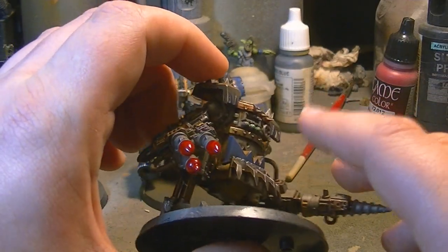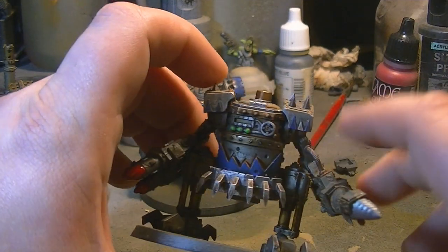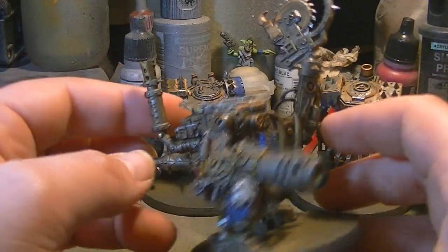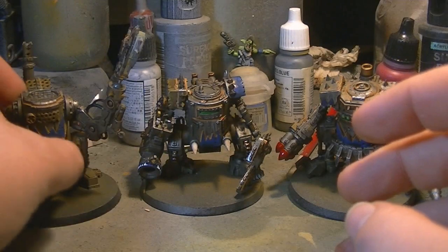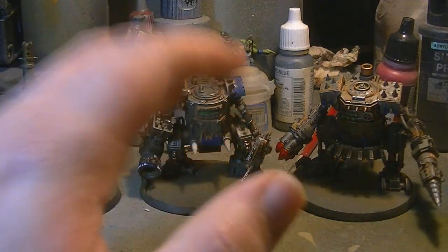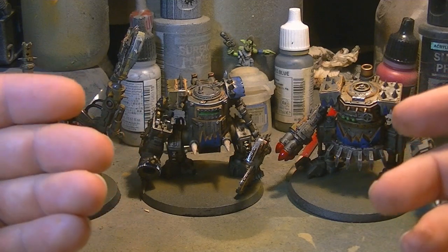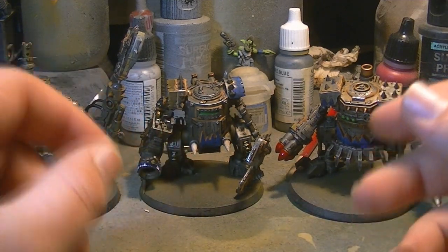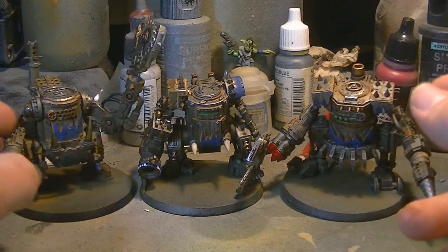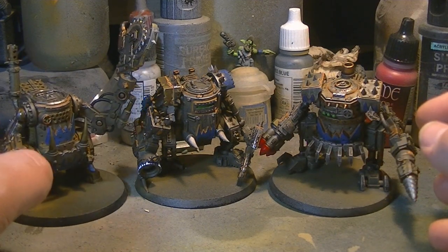One more grumble: the shoulder pads — it didn't say how to put them on properly, so I improvised and I don't think they're on quite right, as they kept falling off while painting. To add variation I've left one shoulder-pad-less, just to make it look a little different. I want to do two units of five of these because I'm doing a Dread Mob list — the model count stays small and I don't have to paint loads of Boys, which I find really annoying.